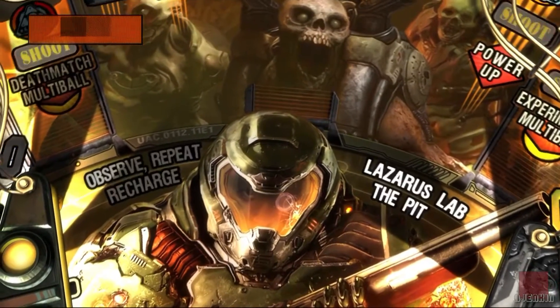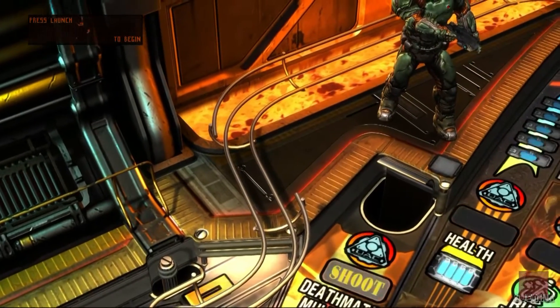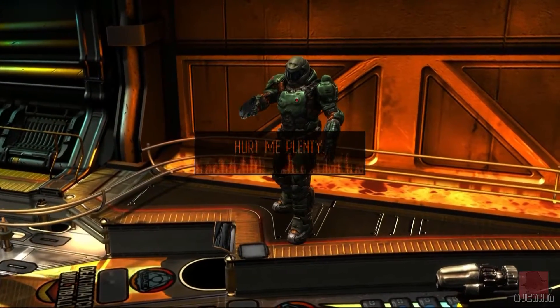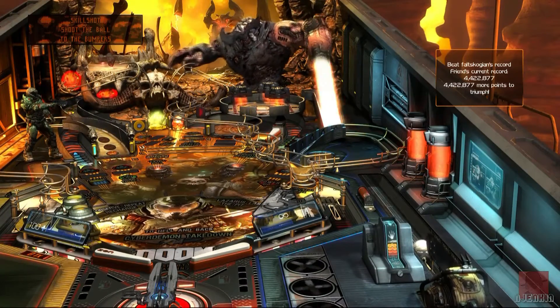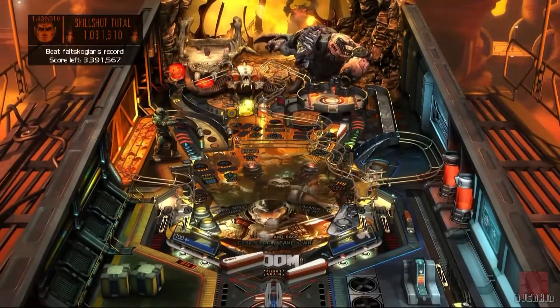Lots of stuff to unlock - lots of demons and minigames. I haven't really played this one too much, so I'm not sure how much I unlock. But let's just see how it plays, as we see that trough of lava, which is always good. Two modes here - hurt me plenty. We won't do the nightmare mode first of all. But look at that demon thing in the top right. We launch the ball with a chainsaw - boom! And we got the skill shot, 1 million.